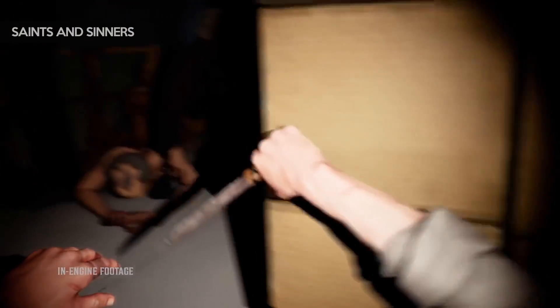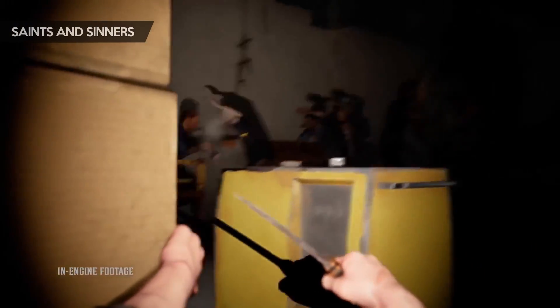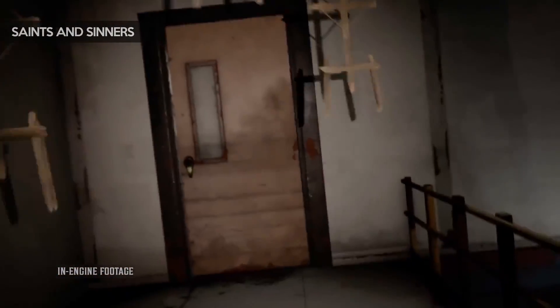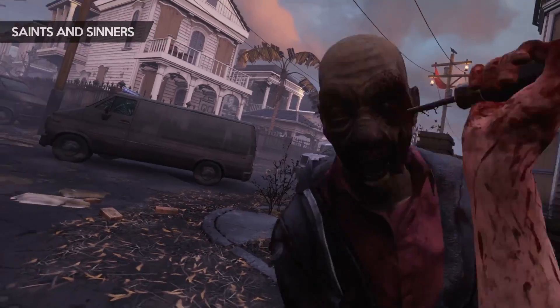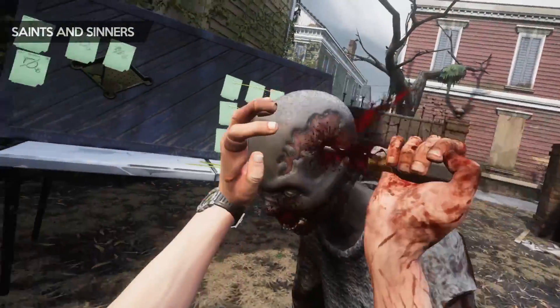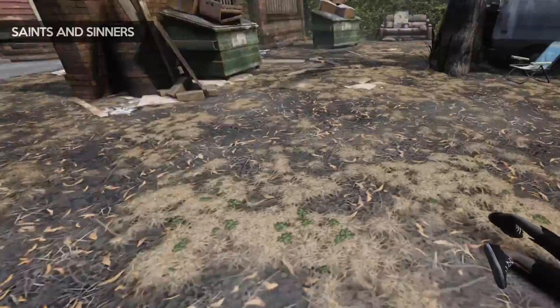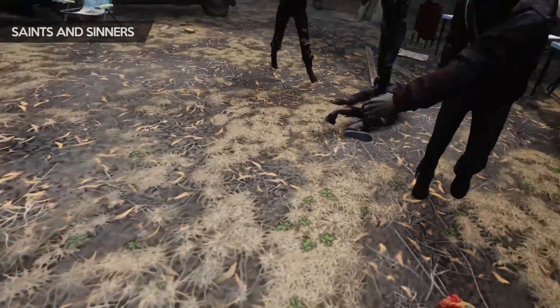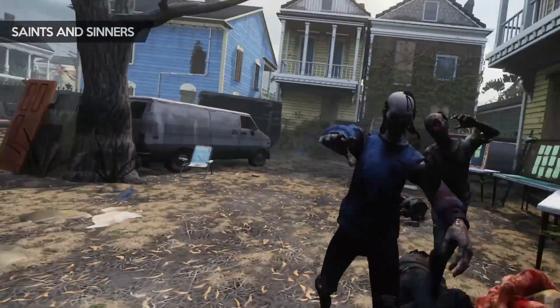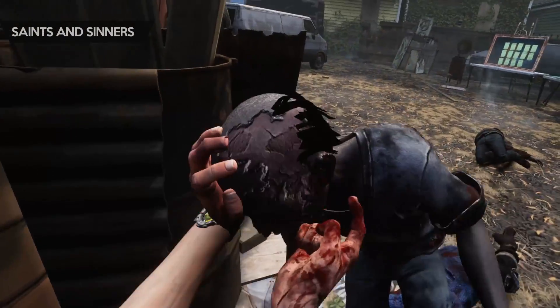The last game I want to highlight is The Walking Dead: Saints and Sinners, which released in January on PC and more recently on PSVR. This is a game that strikes a really nice balance between having physics-based weapons but not a physics-based body, which can get in the way sometimes in Boneworks. You spend a lot of time stabbing walkers in the head and they really nailed the feeling of stabbing in this game. You have to use a broad swing to penetrate the skull of the zombies — short jabs won't work — and weapons can get stuck, forcing you to yank and pull them out again. This type of system won't work for every game, but for a zombie game set in the Walking Dead universe it works perfectly, and just like Until You Fall, it highlights that there isn't a one-size-fits-all solution.